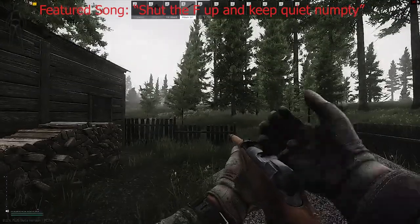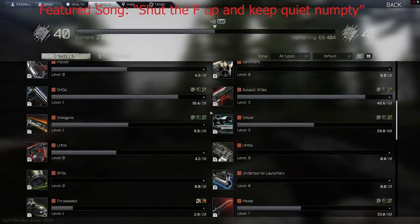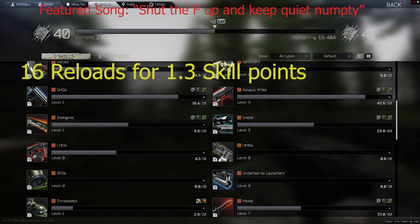The most efficient but costly way to train your sniper skill is by reloading a Mosin. It takes approximately 16 Mosin reloads to gain 1.3 skill points while using the boost phase. The boost phase is depicted by the blue triangle to the right of your skill and awards you an extra 29% more gain to a skill. It will go down the more you use the skill.